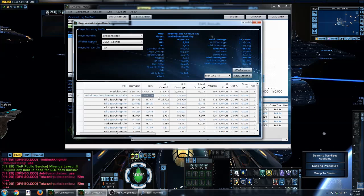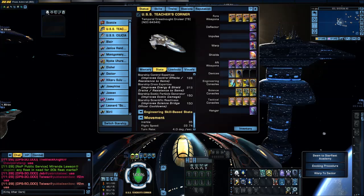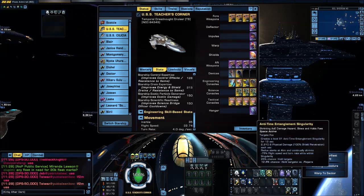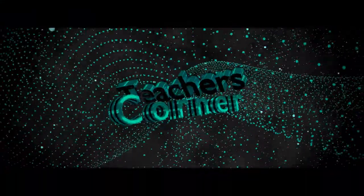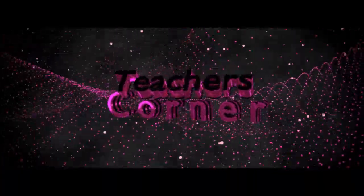Definitely consider Anti-Time Entanglement Singularity. Another thing you can do to boost it is to hit your Quantum Singularity Manipulation, which adds 100 to all your science stats. That will give it an extra boost if you shoot that off and then shoot your Anti-Time Entanglement Singularity into a large crowd of enemies, and that will work very nicely. So this has been Teacher Kirby with another Tweaking Your Endgame build. I will see you next time.